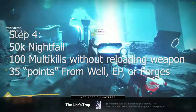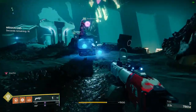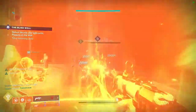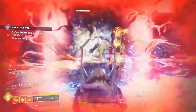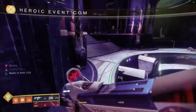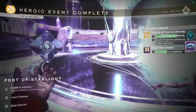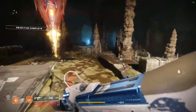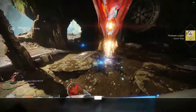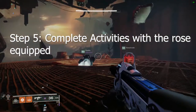Step four is pretty easy as well: 50k nightfall, 100 multi-kills without reloading. But here's where it gets tricky — the final one. You need 35 points from either one of three activities: Escalation Protocol, Blind Well, or Forges. Blind Well Tier 3 Heroic gives you seven points but takes a while, so we found Forges to be the best route as they give you four points and only take about three to four minutes.